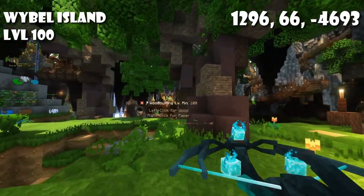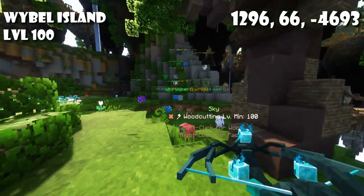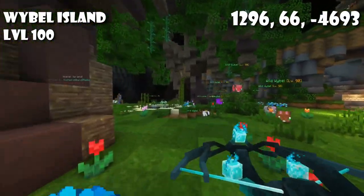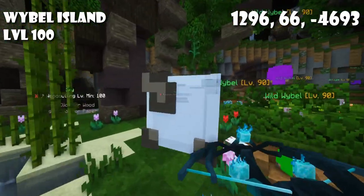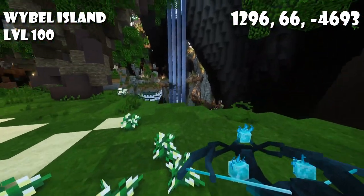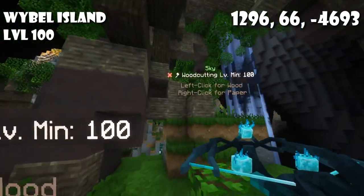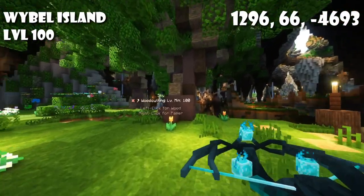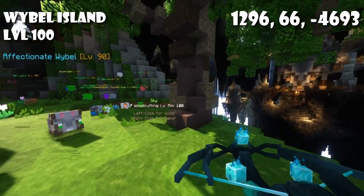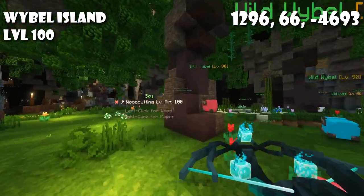Alternatively for level 100 we also have Wibble Island. This spot has more trees and is a bit more loopable because it's flat, so you don't have to jump up and down all the time. It is however a bit further away from Almsword so it's a bit of a walk, and some angels can drop from the islands above and aggro on you, but other than that it's a very peaceful and good spot.